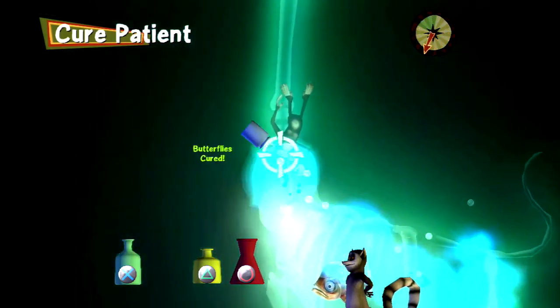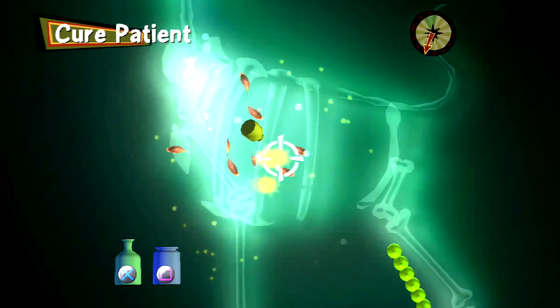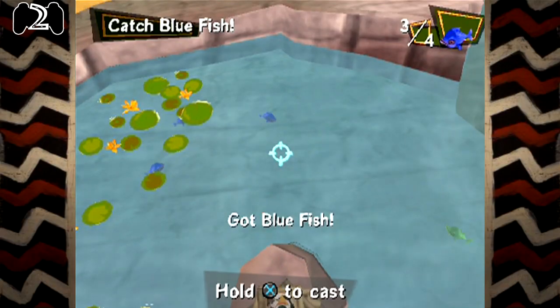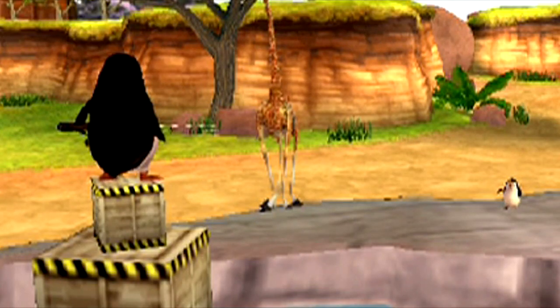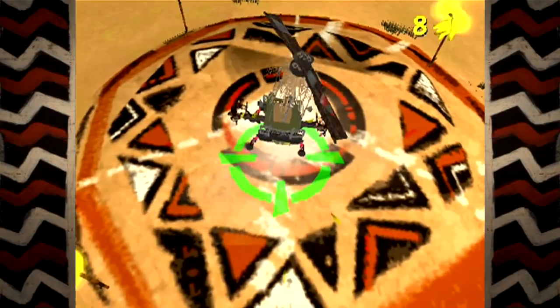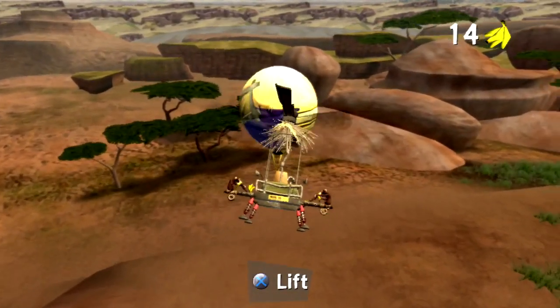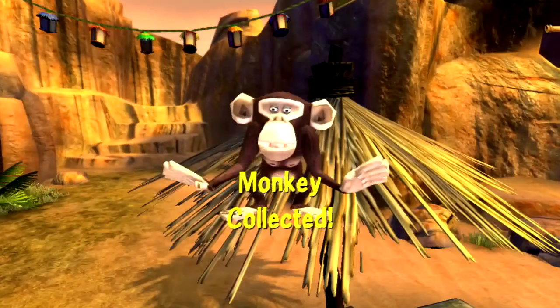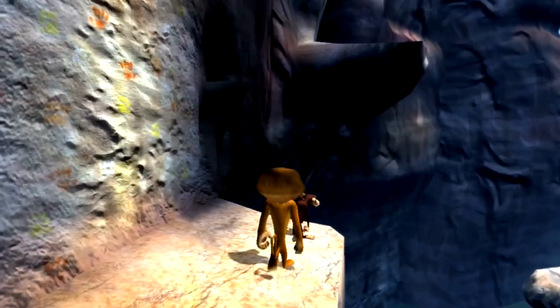Some monkeys can even be found in Melman's clinic, swallowed by some of the giraffe patients. The fact that we have a cure for this says to me that this is somehow a regular occurrence — what have these giraffes been doing? There's also another penguin fishing activity, only this time we also get to fish for monkeys. Once the plane is finished and we have enough monkeys, we're faced with a new dilemma — the monkeys are on strike. So you need to do the next task anyway. What was the point in spending my entire afternoon looking for monkeys?